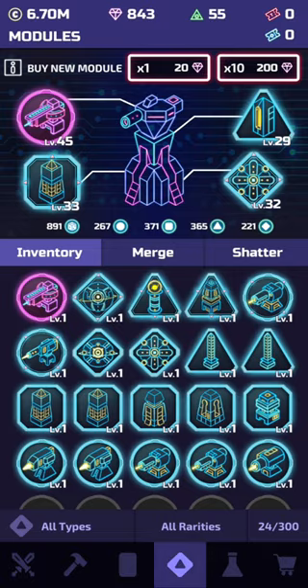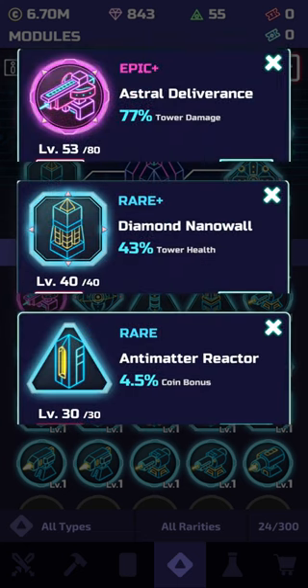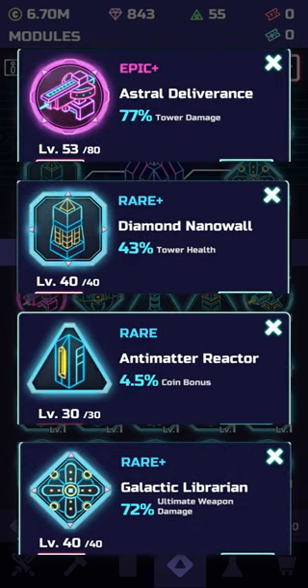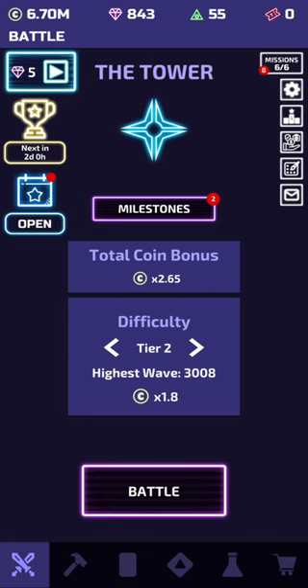These modules should be seen as bonuses that increase your main tower's stats, which will include tower damage, tower health, coin bonuses, and even ultra weapon damage if you have any. Don't worry if this is your first time seeing this — it can seem overwhelming, but luckily it's hard to get anything wrong here, so after a couple of days or even after watching this video you'll be able to pick this up.